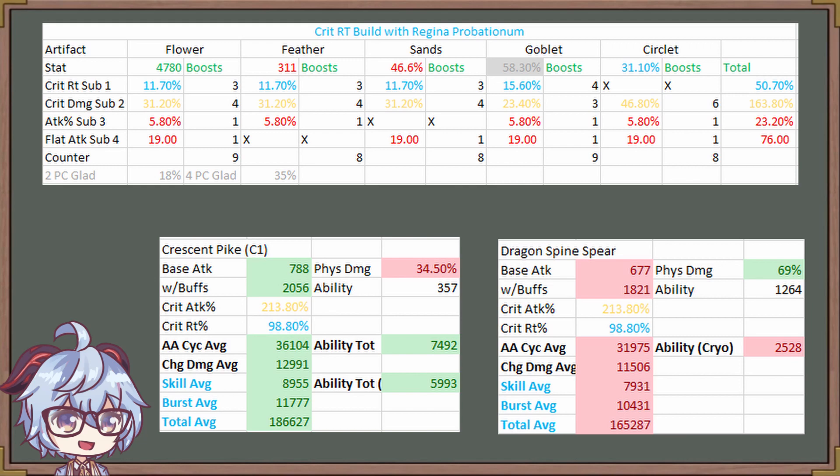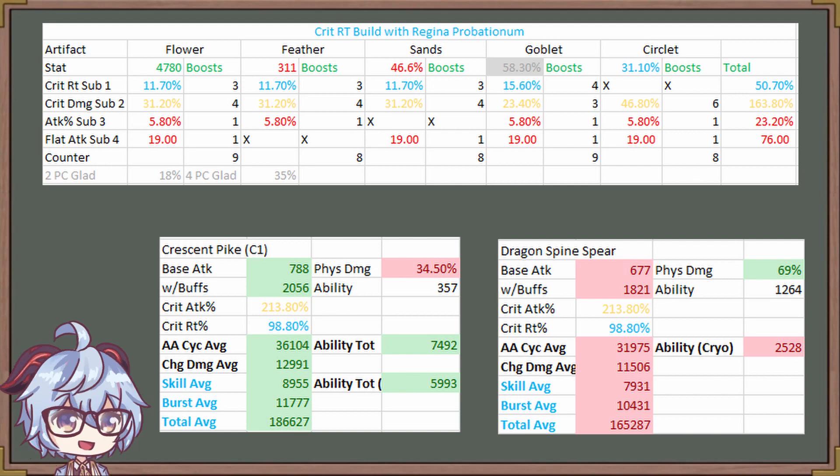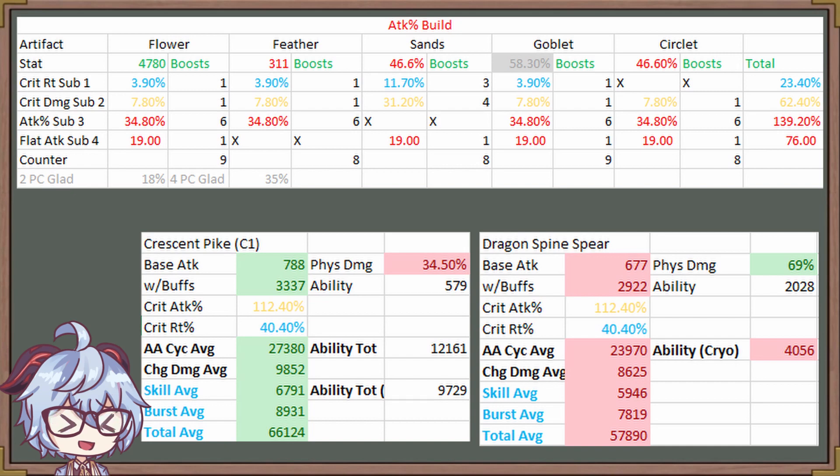Some of you are going to argue that Dragonspine might still be better because this build only focuses on crit damage and crit rate, and we should be taking attack percent into account as well. To appease those people — I have no idea why you would go for an attack percent build — but I took a look at that as well. And unfortunately, Crescent Pike is still better. I even converted a crit rate build into an attack percent build, and even assumed you encountered a bug allowing attack percent on your circlet, just to get across the message: Crescent Pike is still better.